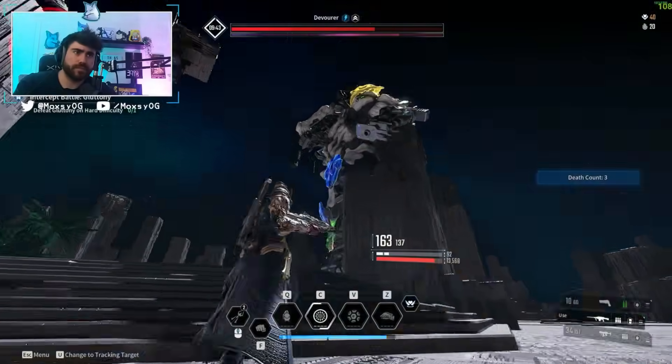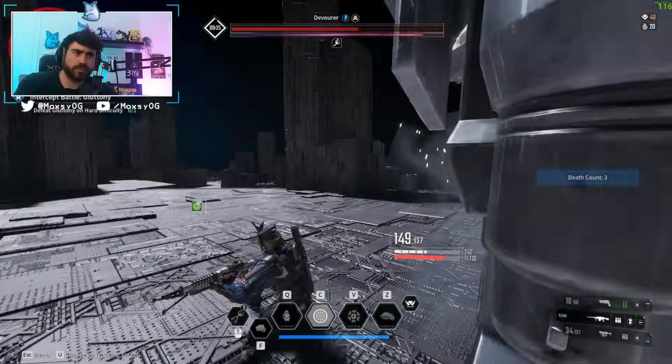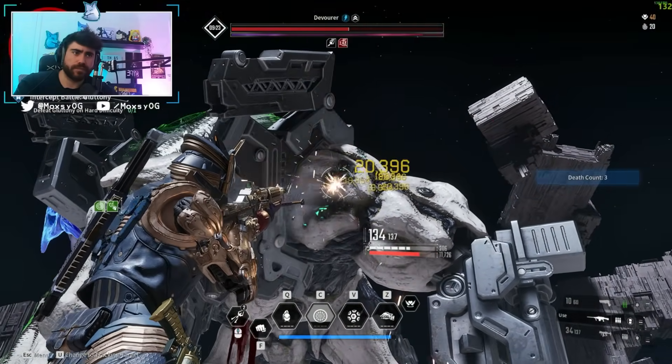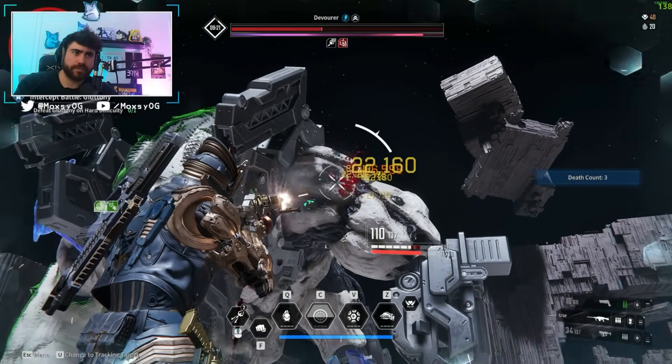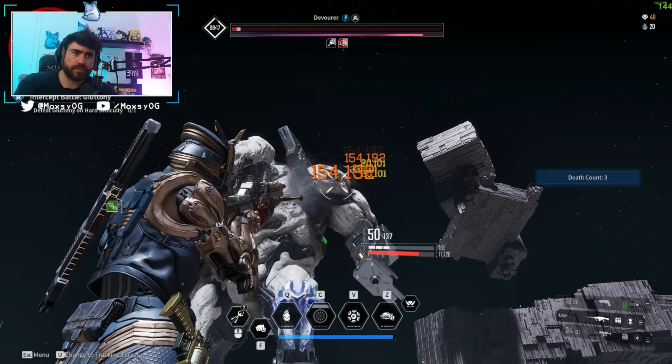The big thing they buffed on the Enduring Legacy is the crit damage multiplier, going from 1.7x to 2.3x, giving this thing even more value for building crit. The other LMG that's really strong right now is the Tamer, but the Tamer has a much lower payoff for building into crit with lower crit chance and crit damage, which solidifies the Enduring Legacy as the best crit LMG right now.